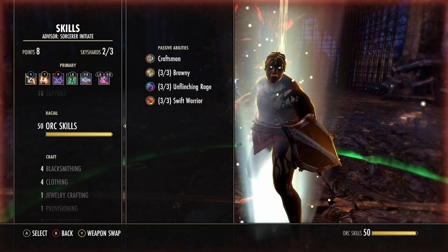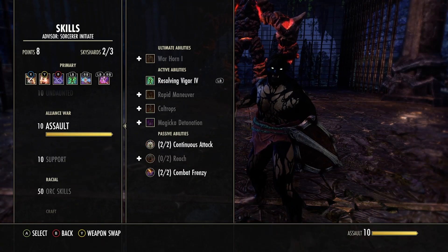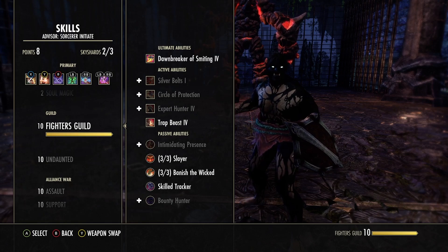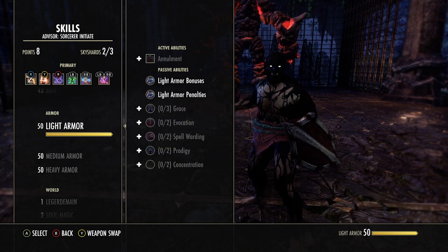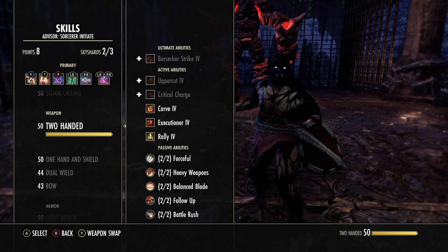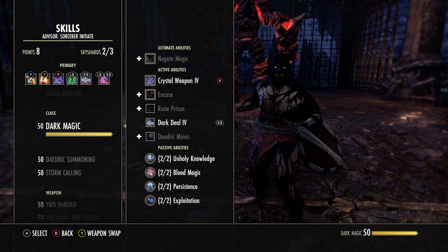Going to skills — you want to have all of your Orc passives. You want Combat Medic because you have Blinding Flare, which increases stuff. Make sure you have these passives, including Undaunted Metal — always get that, it's huge. Here are the Fighters Guild skills you want. For Heavy Armor, here are the passives you want. For Medium Armor, here are the passives. Pick up all of these passives, pick up all of your Daedric Summoning passives, and all your Dark Magic passives.